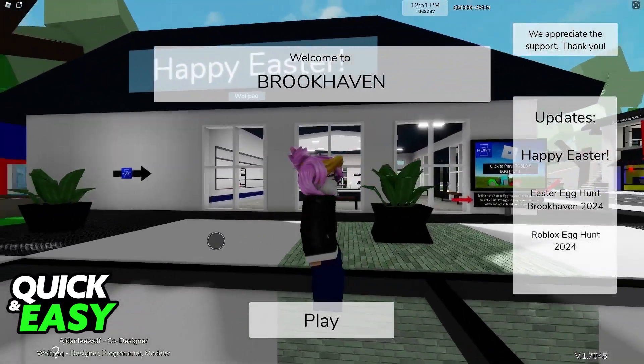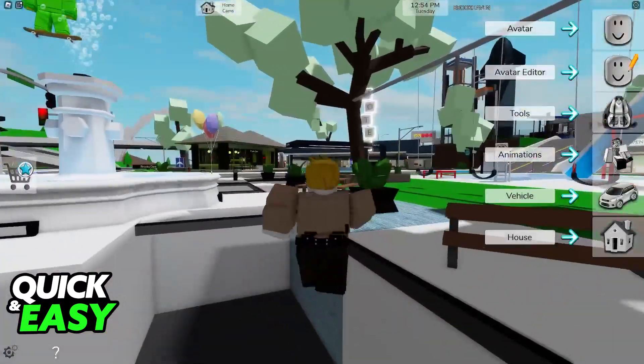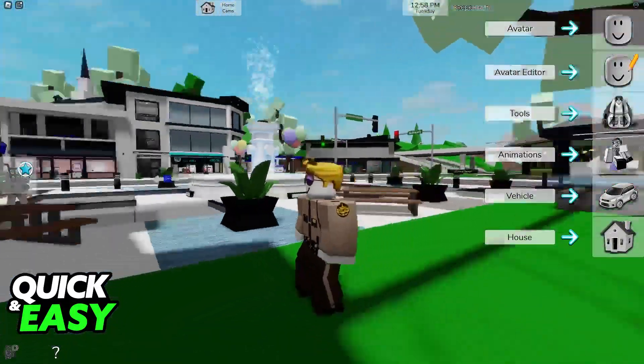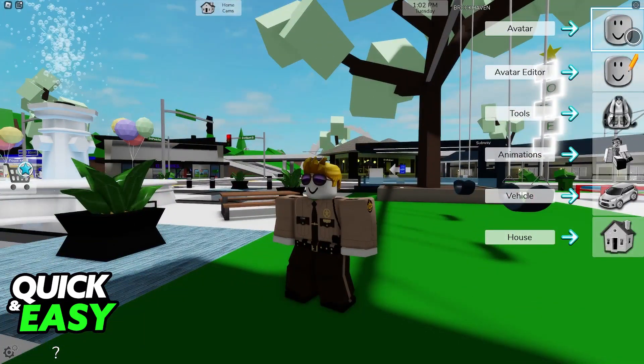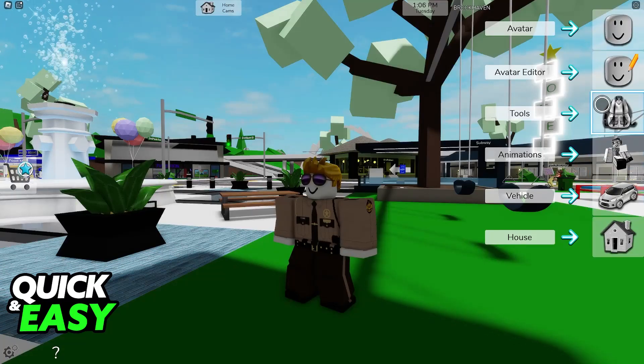You can press the options button to see the cursor, and all you have to do now is select play and start moving around. All of your progress will be transferred over, so if you are using the same account that you used to play Brookhaven on your PC, you will see your avatar, your name, avatar editor, tools, animations, vehicle, and housing.